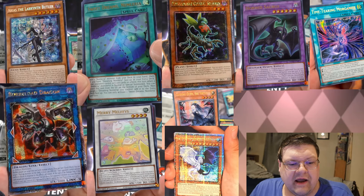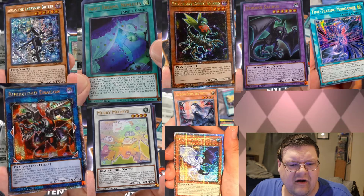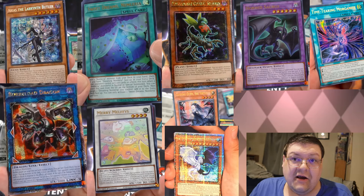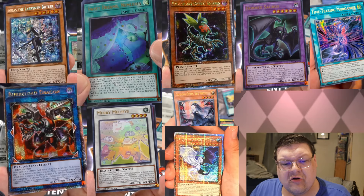We also have the Borlo Dragon getting a QCR for the alt art — I always really did like this art, I think that's cool. Sweet Dreams Nemirelia is getting an ultra upgrade; that was not on my bingo sheet. Mary Millie's is getting an ultra upgrade as well. Darlene Cobra is getting a QCR — that one's interesting.